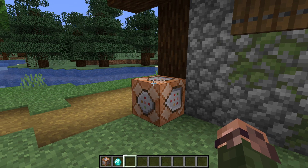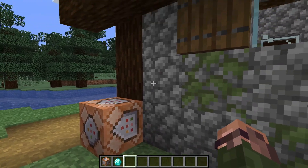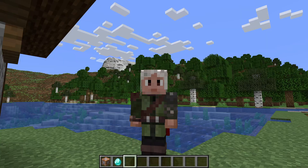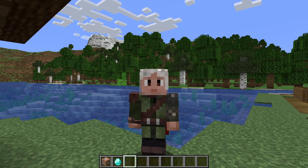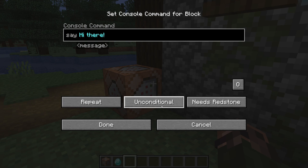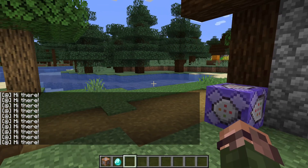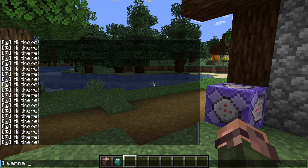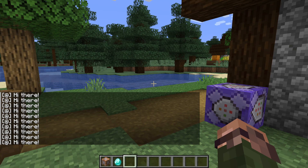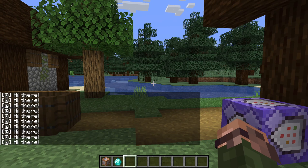That's a pretty powerful thing, but it also means it's easy to cause a lot of spam or lag — 20 things per second happening is quite a lot. Let's use our say command from last episode and set that command block to repeat. Notice how everything from chat before scrolls away almost immediately, and trying to chat with someone on a server if this was happening would be impossible.